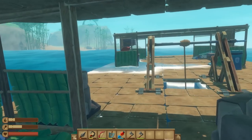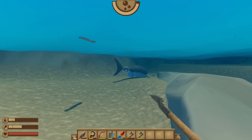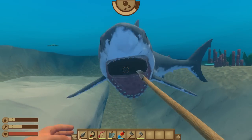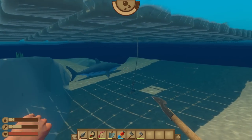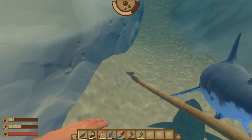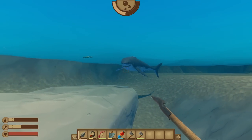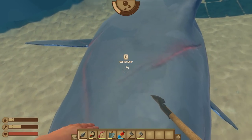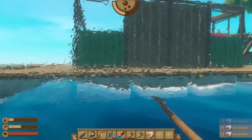I'll hop into the water and have a look — there he is, going for me! I'll try and draw his attention. He definitely took a chomp at me. I can get two hits if I start backing up while he's on the approach. There we go — he's down. One, two, three, four — I've got the meat and left the head.